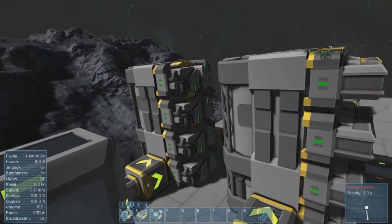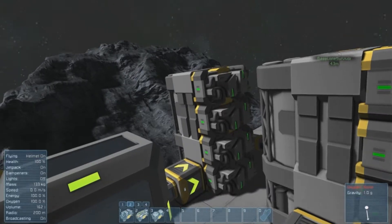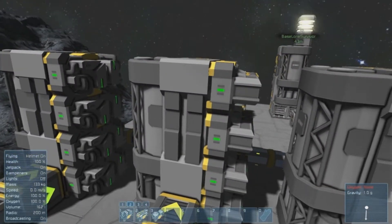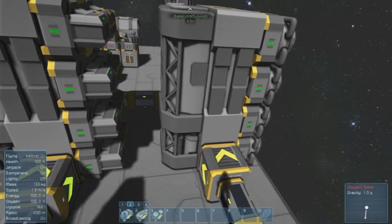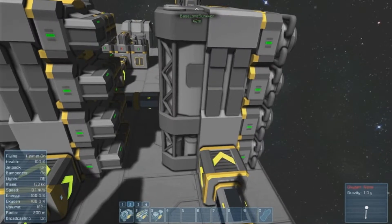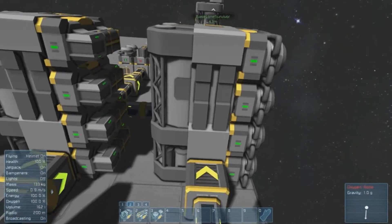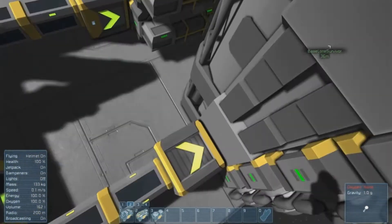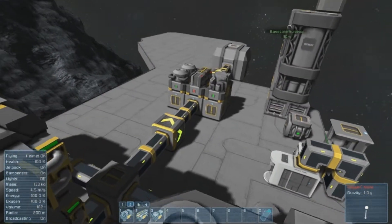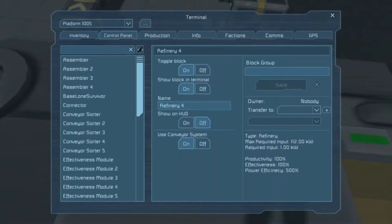Probably the first thing you'd want to use the Effectiveness Module for is materials that process really slowly, like uranium and rare materials - you'd want to put those through to get more out of them. The Power Efficiency Module you'd want to use with less important materials like stone, so you save power processing it.